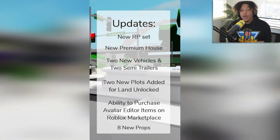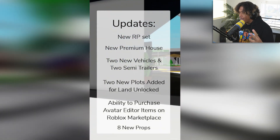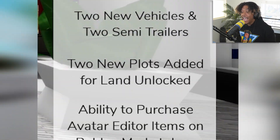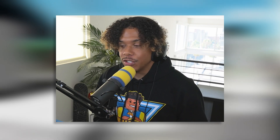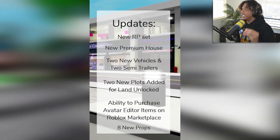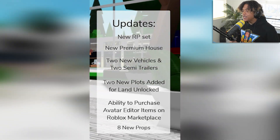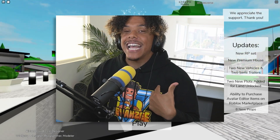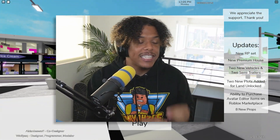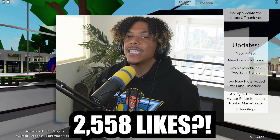New RP set, new premium house, two new vehicles and two semi trailers, two new plots added for Land Unlocked - we haven't seen new lands in years. Also, the ability to purchase avatar editor items on the Roblox marketplace, and eight new props. This update seems absolutely insane. If you guys are as excited as I am, hit that like button.